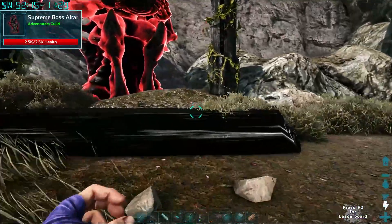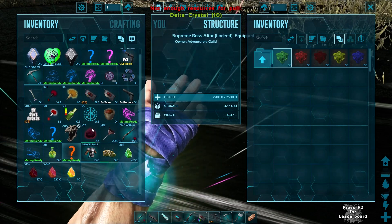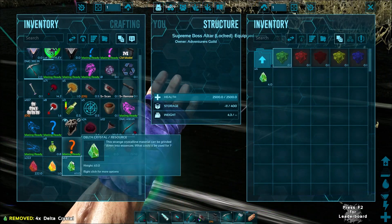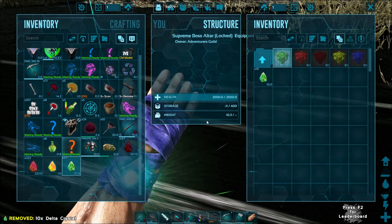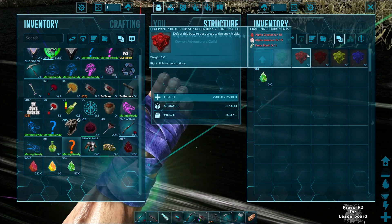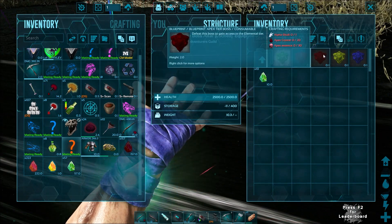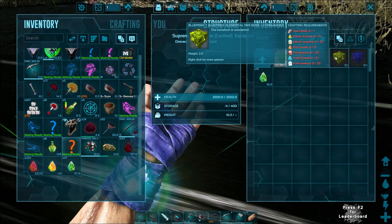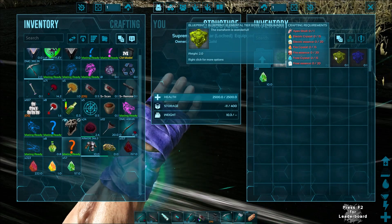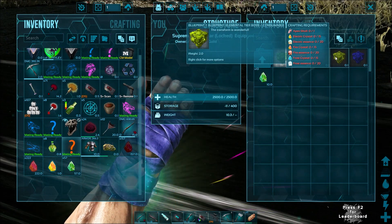Let's do some summoning. We'll go through each one of these — we've already been through these before. We're going to do the Delta. Delta Crystal times 10. Then the next one... oh, we need essence. I forgot about that. I need 15 essence and 30 essence, and for the Elemental we need everything. That's a lot. We could almost do it — should we try it?